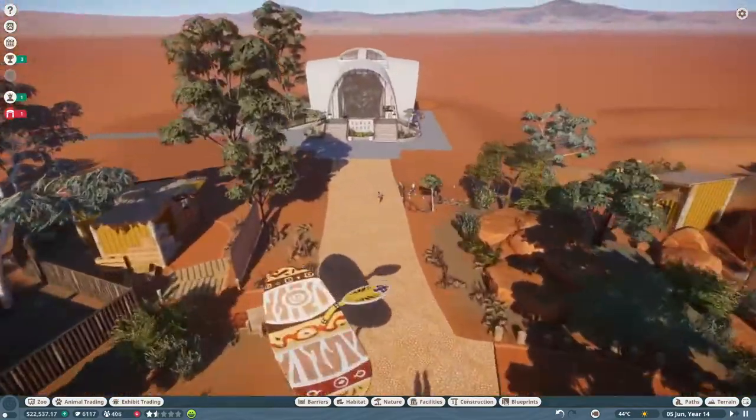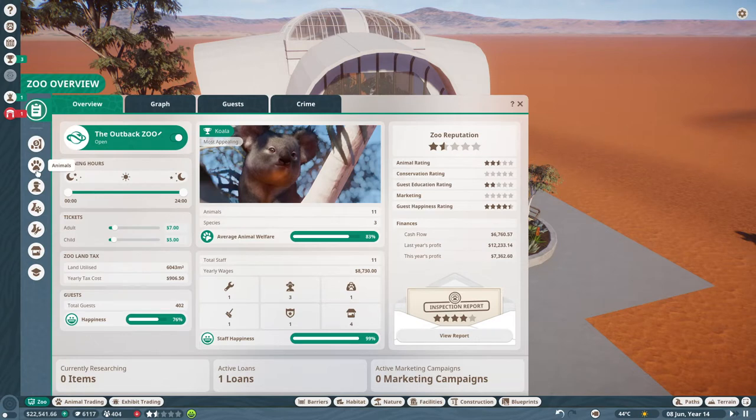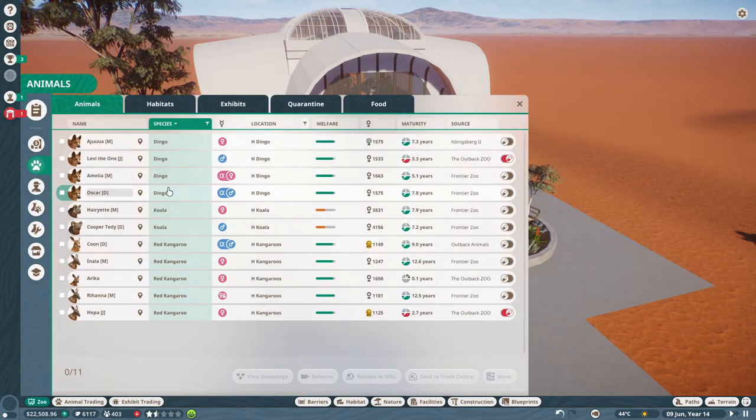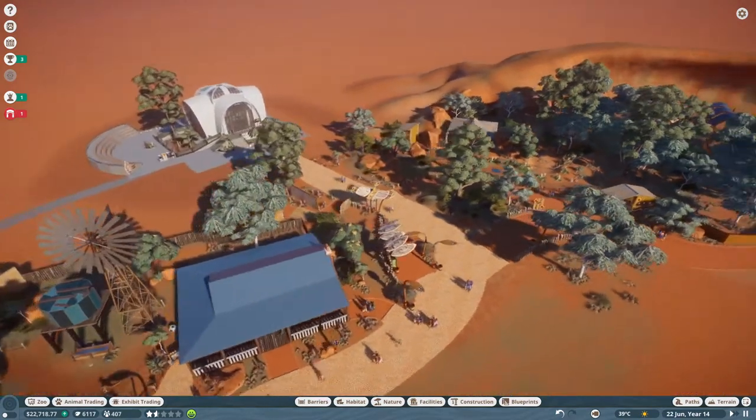Last time we put some koalas into our koala house, and I was talking about getting some new ones. However, this turned out to be pretty challenging because koalas are very spotty on the animal trading center - they are either very expensive or basically non-existent. So we'll stick with the two we have: Harriet our female and Cooper Teddy our male. We already have some pregnant kangaroos again, so we'll have small joeys very soon.